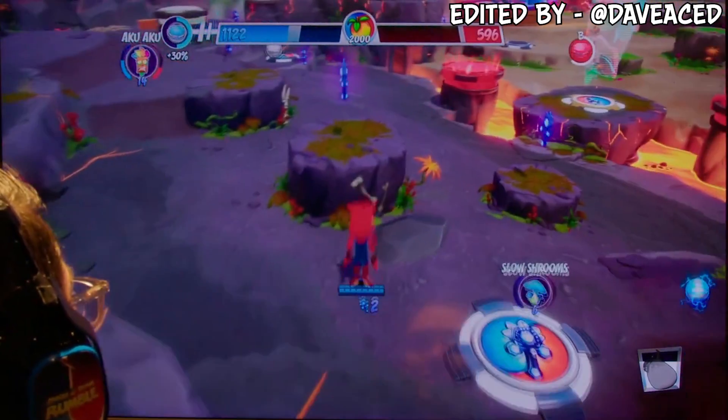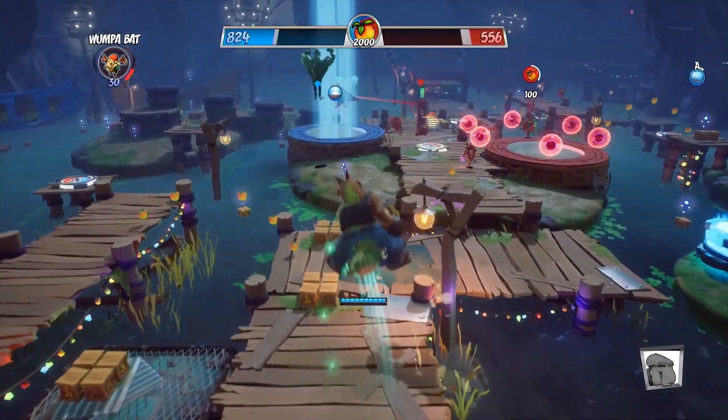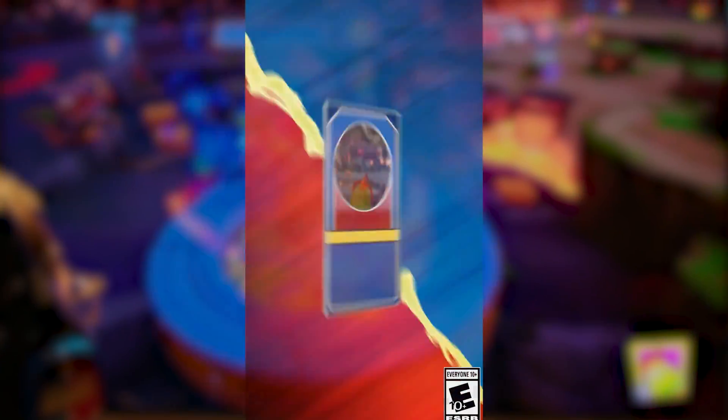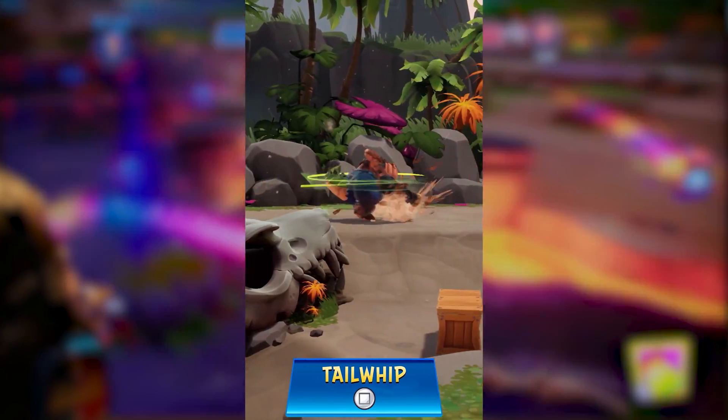We are right around the corner before Crash Team Rumble launches and I couldn't be more excited. I've barely been able to play any games since the beta, but over the course of Summer Game Fest we've actually been able to see two brand new maps along with a Dingo Daw card reveal that shows off a new skin and some gameplay updates for the thick lad.